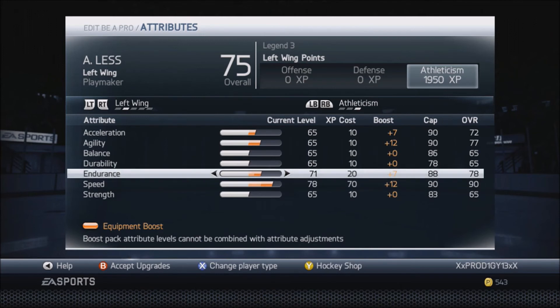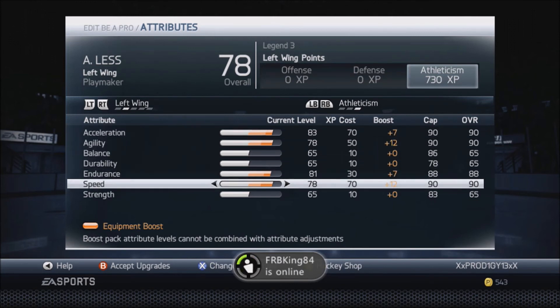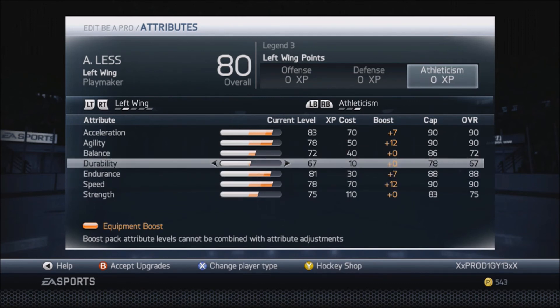Moving on to athleticism: max out your speed, max out your endurance, max out your agility, and max out acceleration. You've got about 730 left, so put your strength up to about 75, put the rest into your balance to make it a 72, and then the last two go into durability.